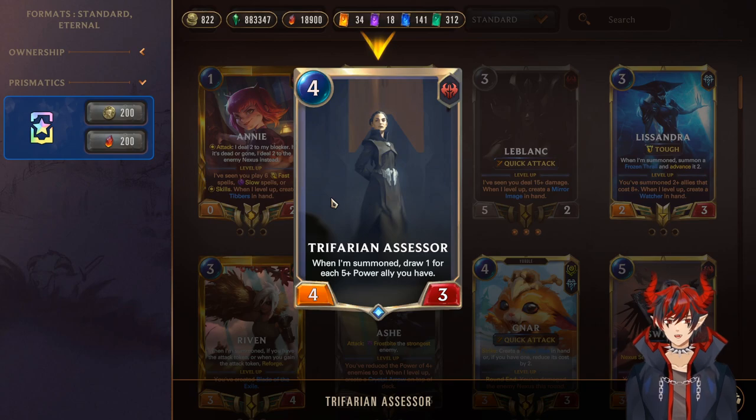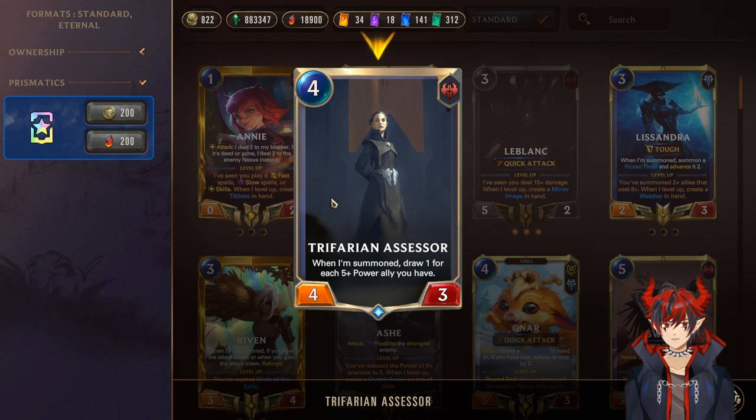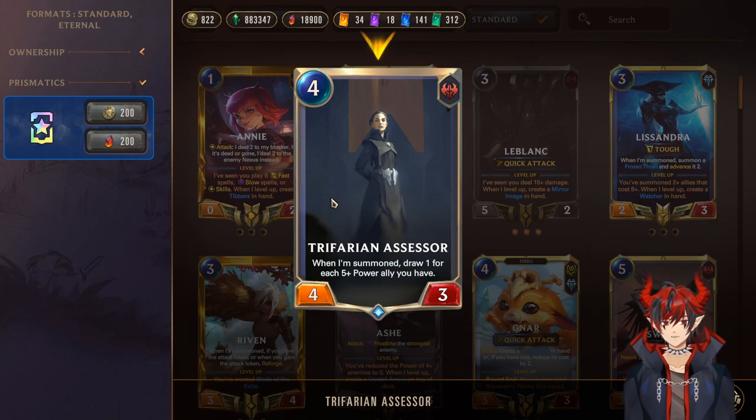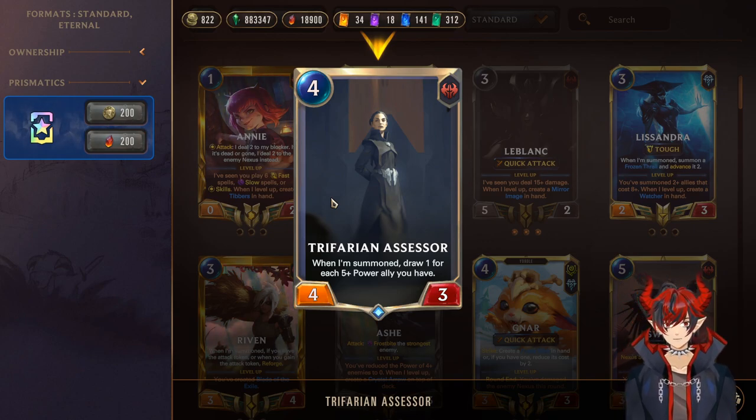Moving right along, we have Trifarian Assessor, a 4-mana 4/3. When summoned, draw 1 for each 5+ power ally you have. She can actually proc herself as well if she's been hit by Omenhawk or Avarosian Hearthguard, so that will be ideal. If you summon Assessor with a big wide board of 5 attack allies, you get to refill your entire hand — upwards of 5 draw, sometimes 6. That's absolutely insane, especially when you get into the mid-late game and you just need more utility and resource — you don't want to burn out.